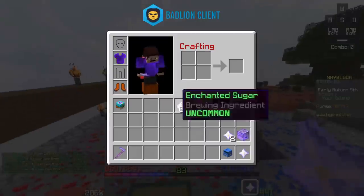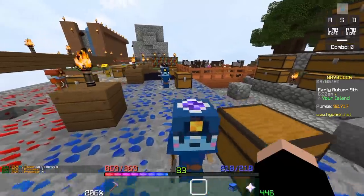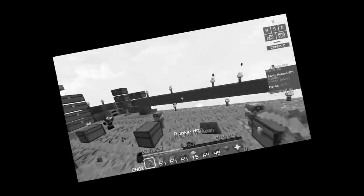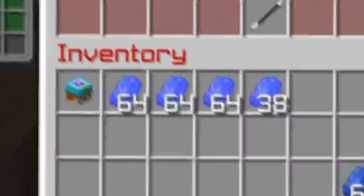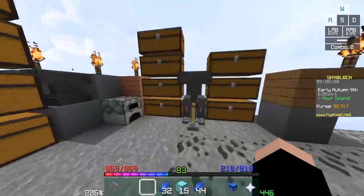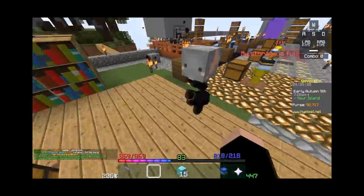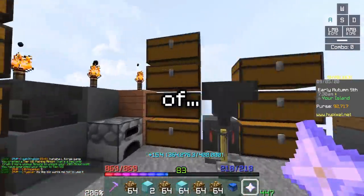We only need four more uniques, we can do that. How much do you require — four stacks of enchanted lapis? Do we have that much? Don't tell me I don't have enough, that's gonna make me sad. I only need 25 more enchanted lapis. We'll save that for later — that's the last thing we're doing with lapis before we take the minion down. We've upgraded the fish minion to tier seven.